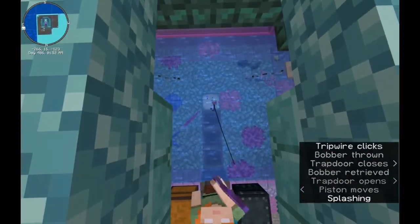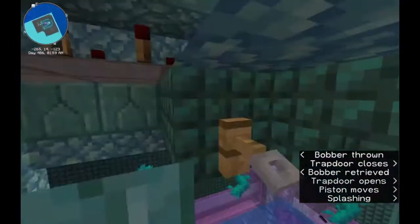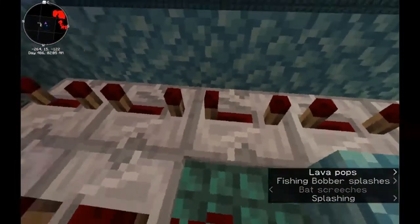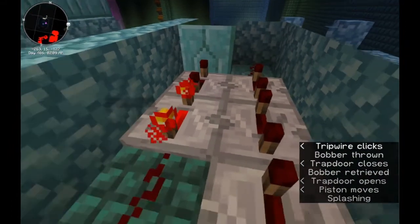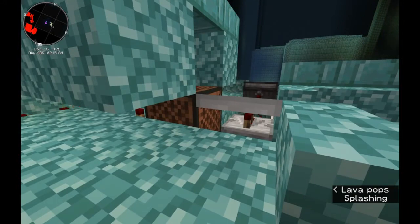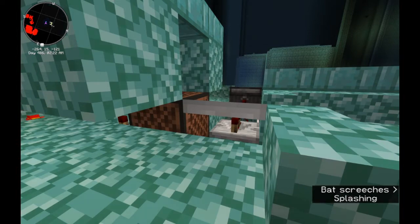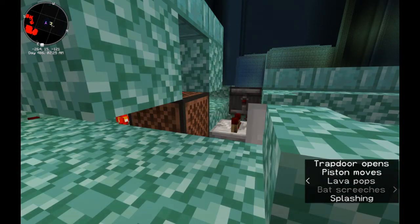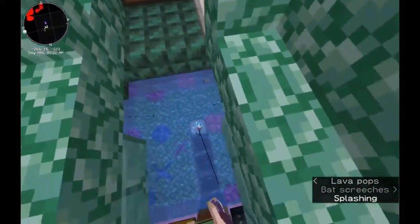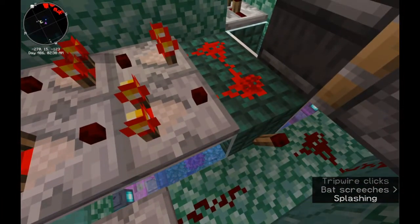Let's talk about the timers. We have a trip wire hook and string, and when the bobber passes through that, it sets off a timer on this side — this is just a delay. So you cast the line and the pulse comes through and it will flip the trap door. That length of time has been calculated to be the optimum length of time to have the highest chance of having a fish on your line when you reel it in. On the other side, we have a comparator clock, and this will slowly lose strength over time.